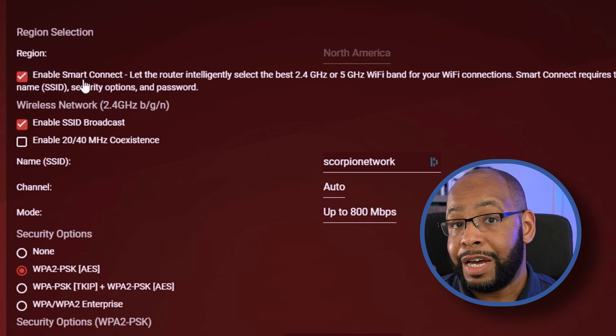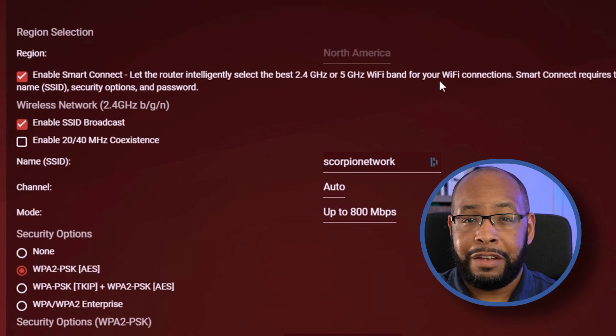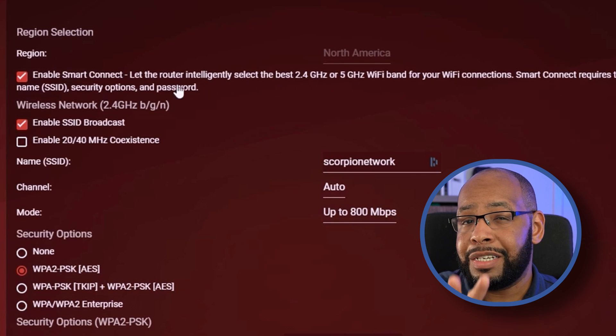Most modern devices will automatically choose between 2.4 and 5 gigahertz because most modern routers actually broadcast both signals. However, these Wi-Fi frequencies don't necessarily tell the whole story or determine how well your internet connection is going to be for your PS5 — there's a little bit more to this.